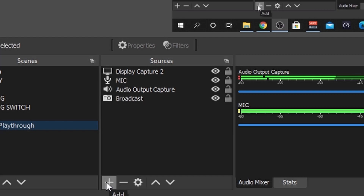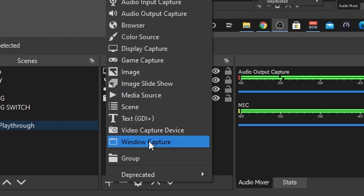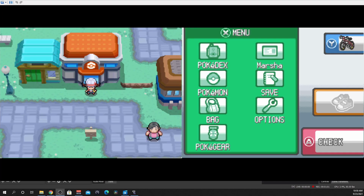So we're gonna go right in here — I'll call it Pokemon playthrough. Right now it's just capturing my stuff. What we want to do is hit the plus down here under sources. For my purposes you're gonna do window capture, but you could also do display capture as well — it might be a little easier.